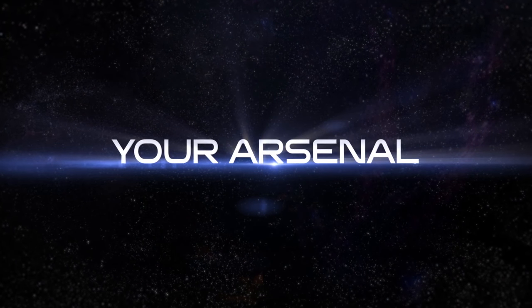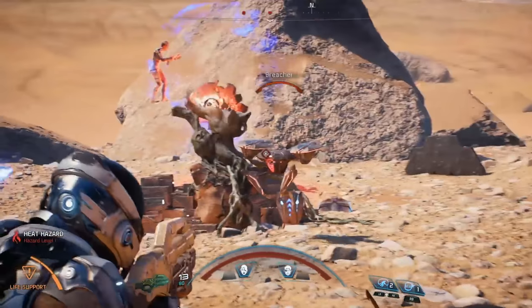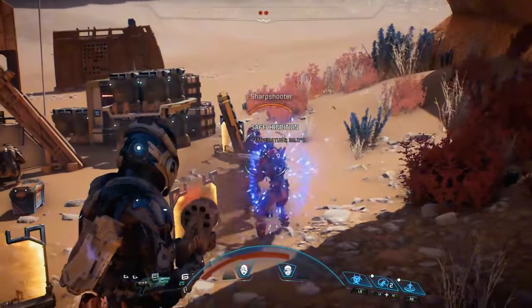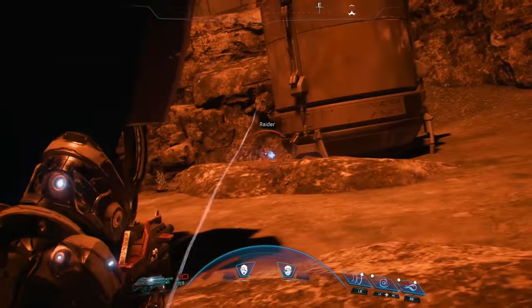Guns and gear in Andromeda fall into three technology types, based on where the tech comes from. Milky Way weapons typically use physical projectile ammunition — similar to the types of weapons you might be familiar with from our original games, with some advancements, of course. These are high-impact projectile-based guns. They're great against most non-shielded targets, but require you to keep an eye on your ammo.